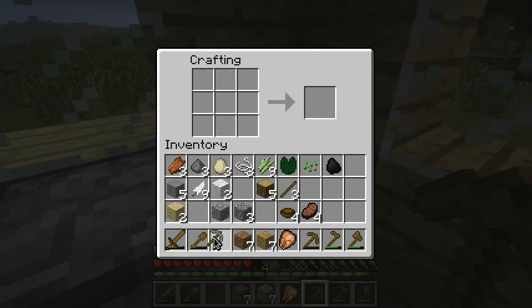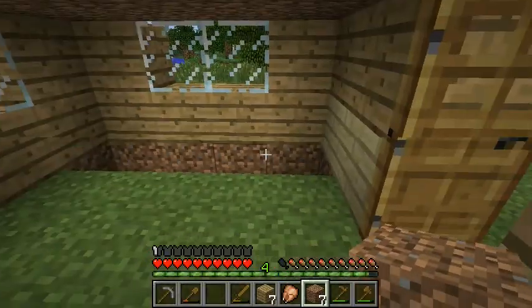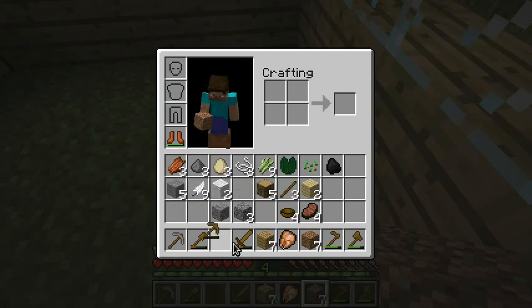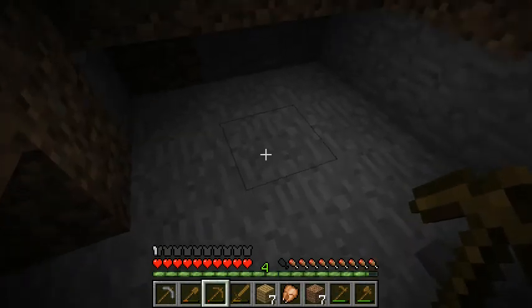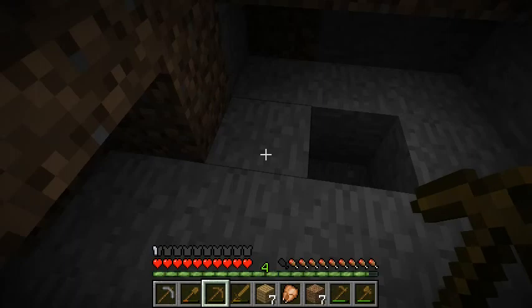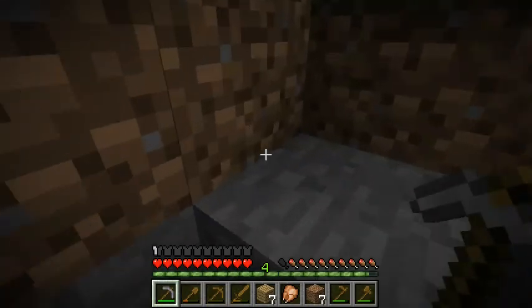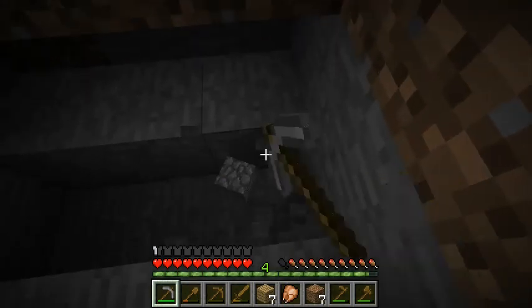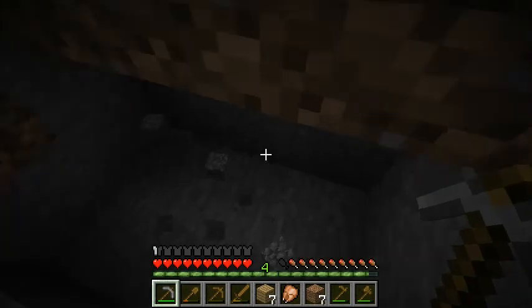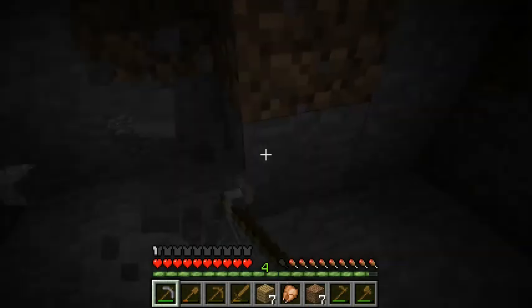Let's see how much better these are. So using a wooden pickaxe, it takes me five hits. Using a stone pickaxe, it's three. That's much faster! So that probably means I can make my other tools out of stone as well, and they'll be better. Let's try that. Can I make a stone shovel? Yes! Make a stone shovel. And we have an axe — let's make a stone axe too.